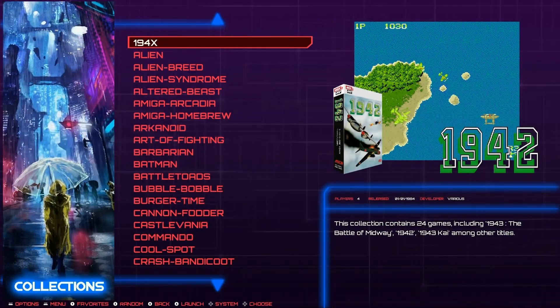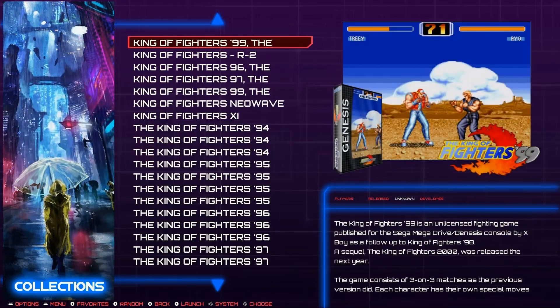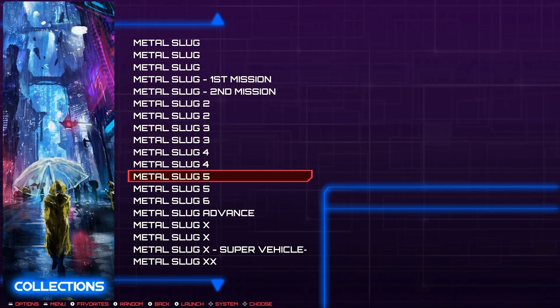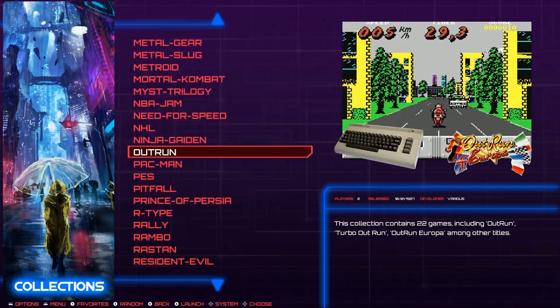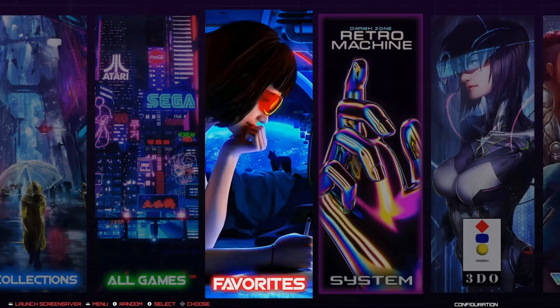There are collections by different game franchises - so like all the King of Fighters, all the Metal Gear Solid, all the Metal Slugs, all the OutRun games. And this is rocking 23,211 games with 50 different systems. There's even a favorites folder for your own favorites if you download it yourself.